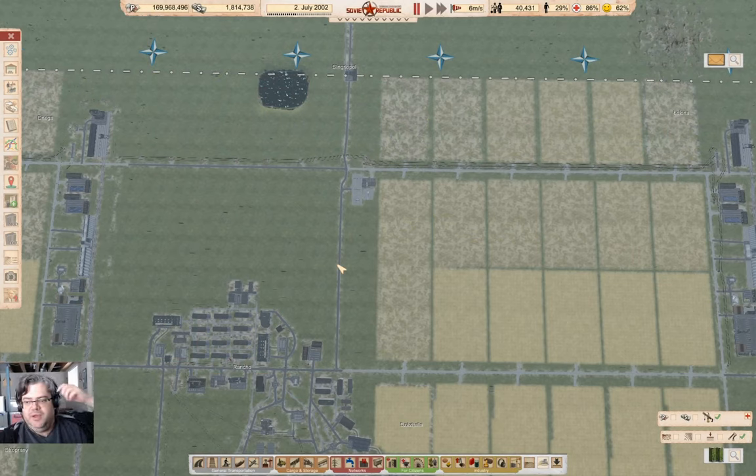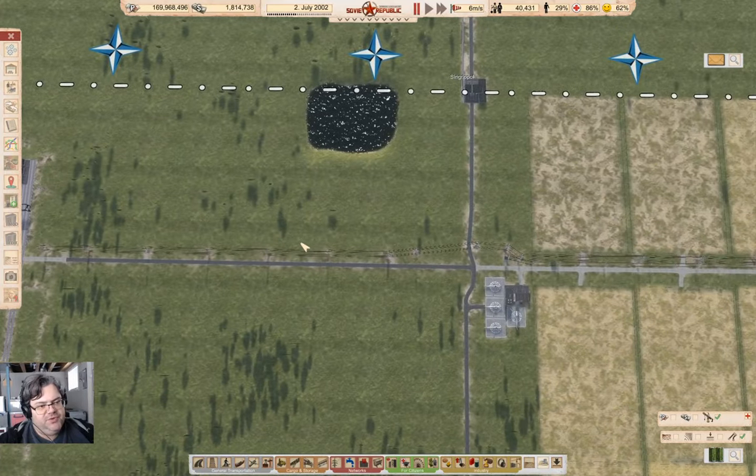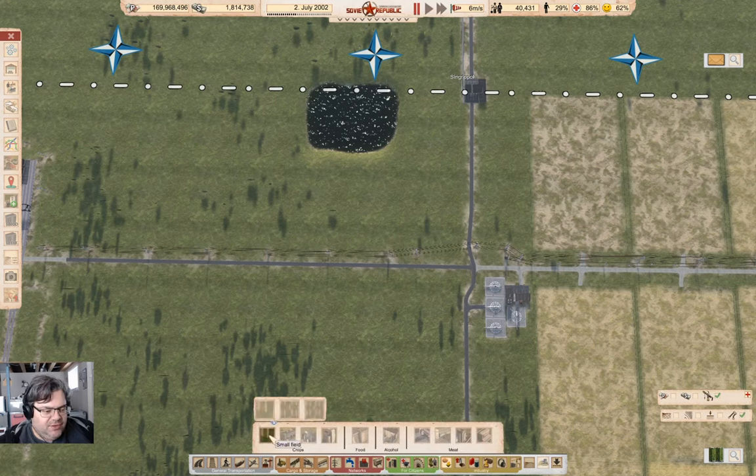Hey, everyone. Welcome back to Lucky Corners in the Soviet Republic, where today we are going to be playing farm field juggling simulator thingy. Yeah, whatever that means. We're going to be placing farm fields all over the place — that's the general idea here. So let's get stuck in on that.